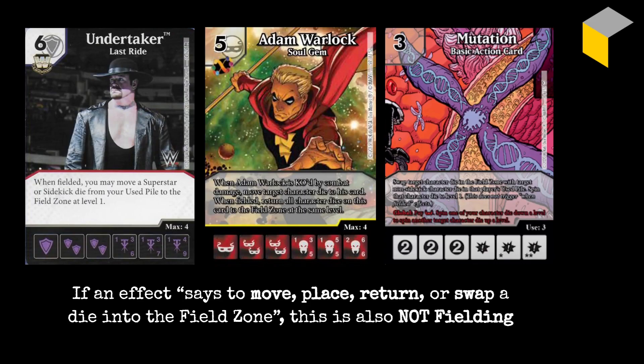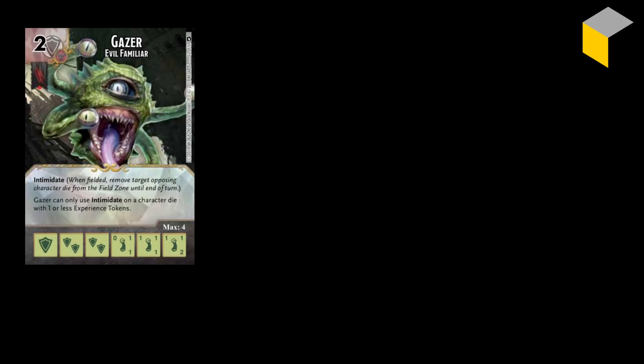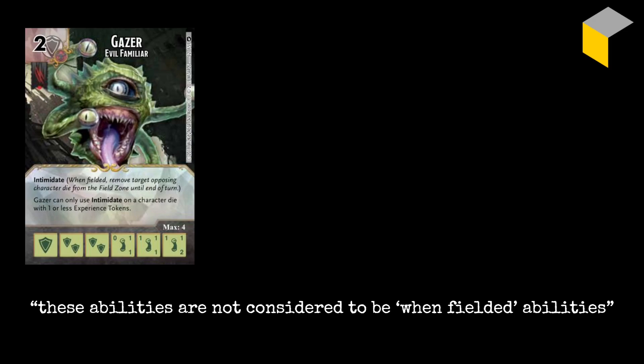Now let's look at some things which are fielding but are not when fielded. There are some cards like Gazer which have a keyword ability. A keyword ability is in bold on the card and is defined on the WizKids keywords page — very often there's a brief explanation in brackets and italics after the keyword, but the website always takes priority. Gazer has the keyword Intimidate, which means when he's fielded you remove a target opposing character die from the field zone until end of turn. Clearly that takes place when he's fielded, but keyword abilities are not considered to be when fielded abilities — so if the keyword mentions when fielded, it's still not a when fielded ability.